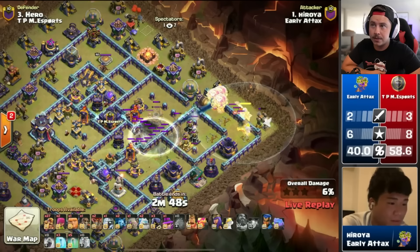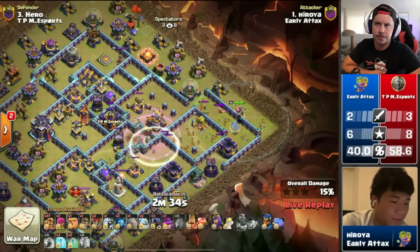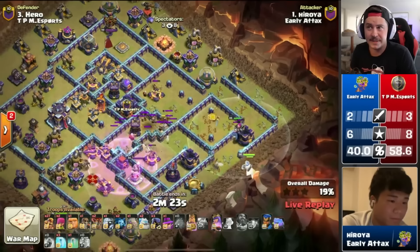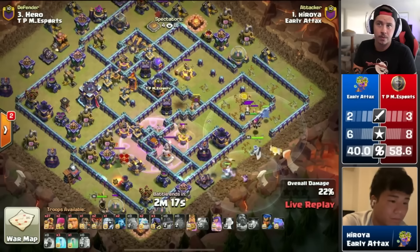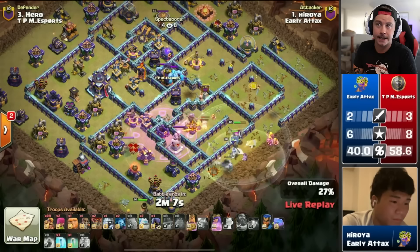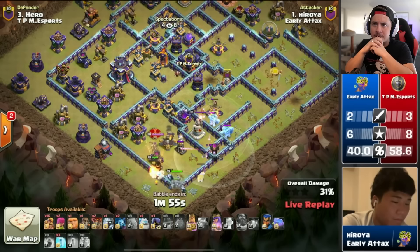Yada is in with the next attack — early Warden blimp, balloons, battle blimp, Grand Warden, eternal tome. Headhunter in to fight the BK, invisibility spell, tornado trap, clone spell, rage spell, another invis. He hits the monolith but nearly loses all his troops early — only one wizard and one archer survive. He gets the eagle but the expos stay up, which wasn't the plan. He drops a golem to help the queen, the Grand Warden still alive. Drops a couple super barbs to get the expo — they pull the CC troops too, which might be okay. But the invis spell misses and they still don't get the expo.